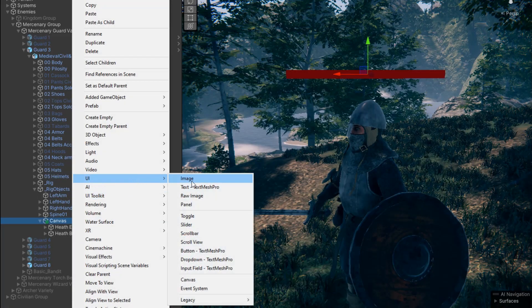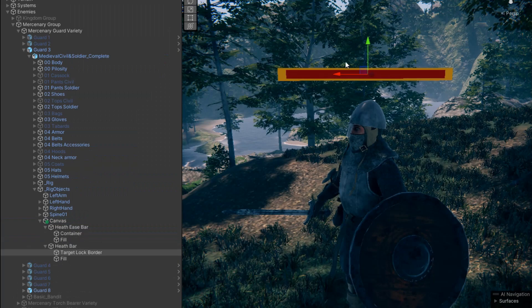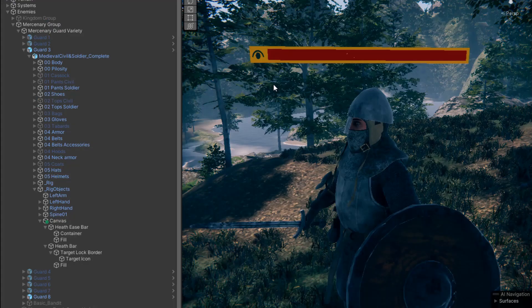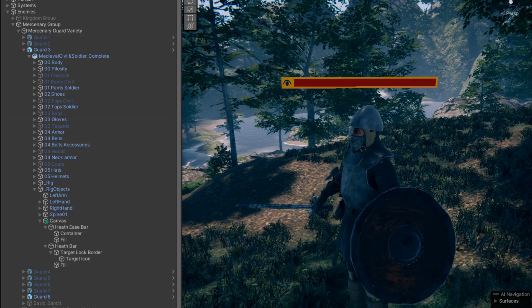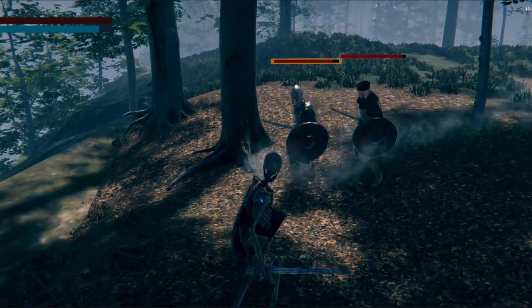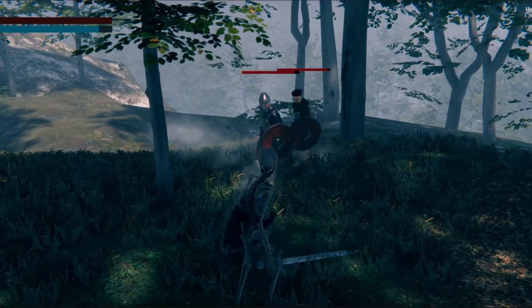Next let's make some visual cues to indicate that we are locking on the target. First let's make a target lock border and try to put some icons. It's not really that visible, so let's just go with a simple UI. We'll just update the look once we polish the game in the future.